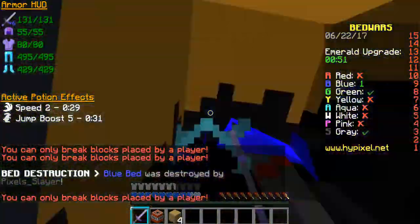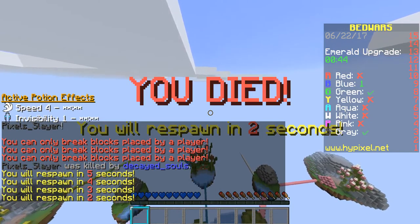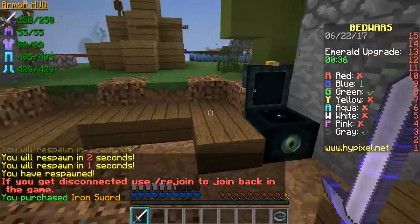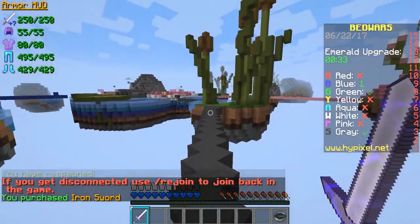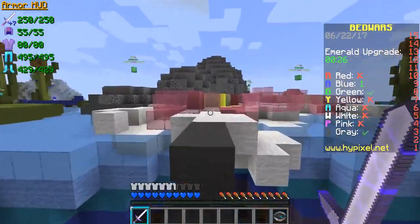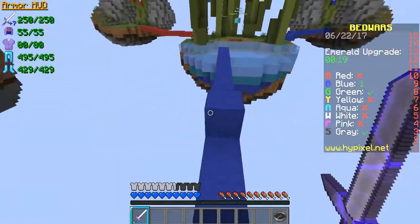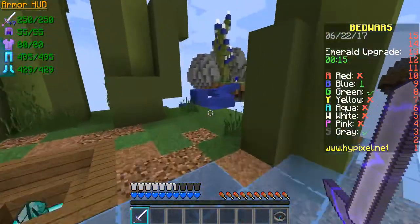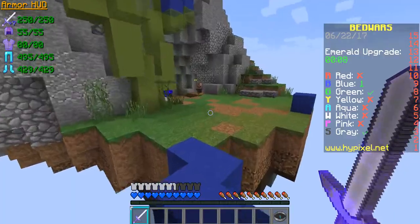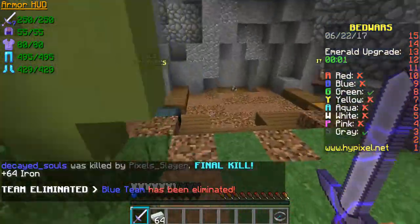His bed is gone! Fighting as hard as I could — oh, I died, but it's okay, his bed is gone. Very nervous. I'll go finish Blue off and then buy an ender pearl to go to Green. Blue is there — he only has iron armor and an iron sword, so I'm quite confident. Let's give it a try. Yes! I did it with one heart left!